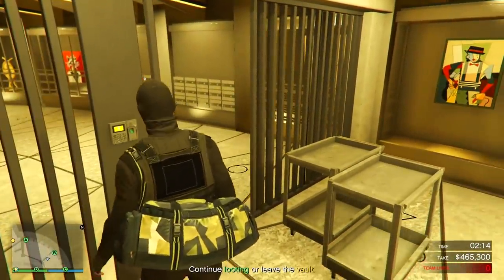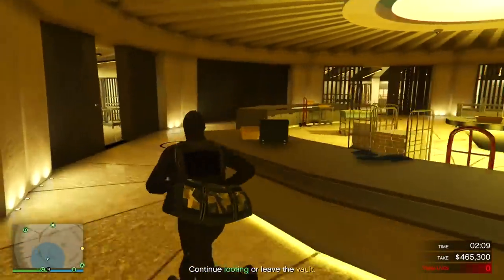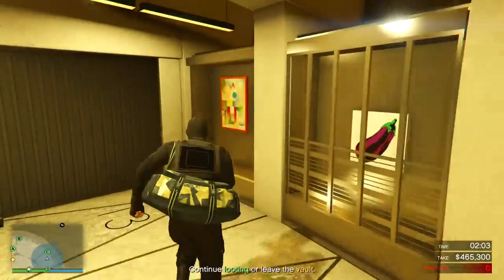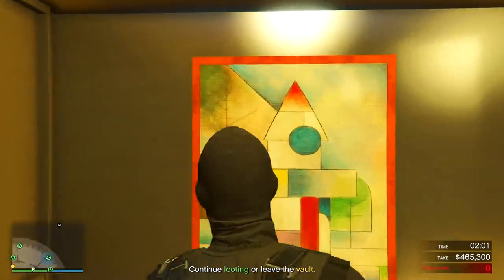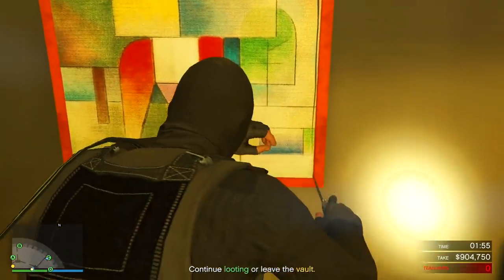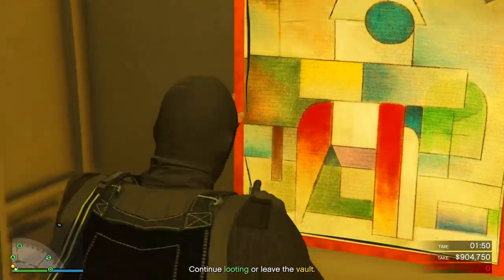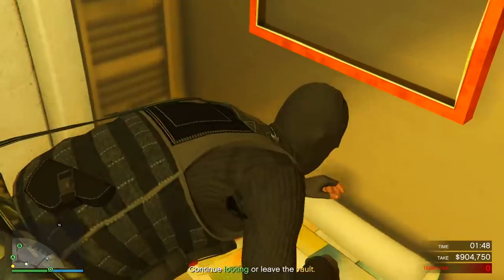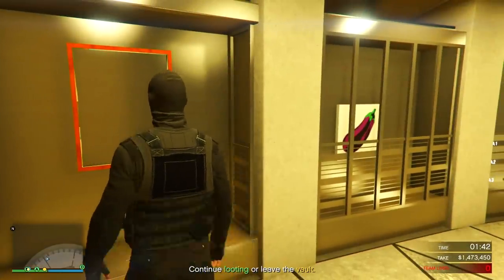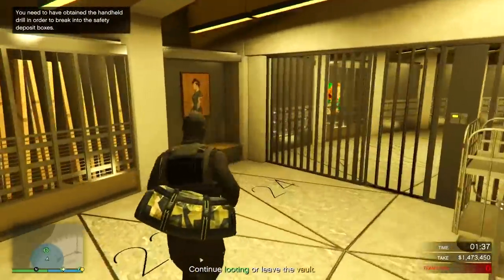Gonna quickly go to A and B. Actually, you go to A and B — once you're done with those two paintings, Terasaka, you go to A and B. Oh wait, they're all open, we're good. You just make your way to A and B and I'll get C and D. We're not wasting our time on the security boxes.